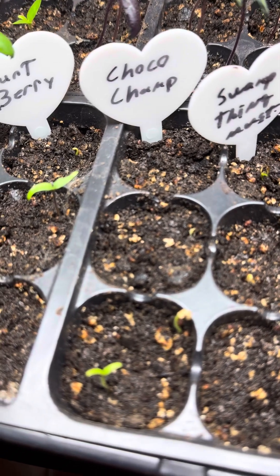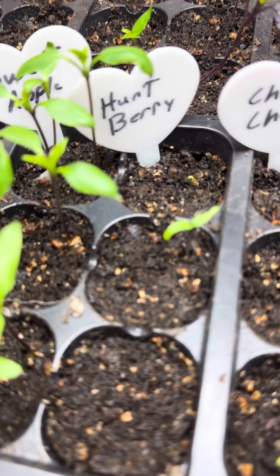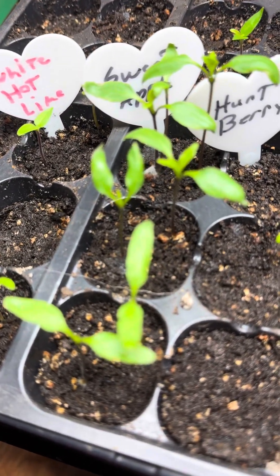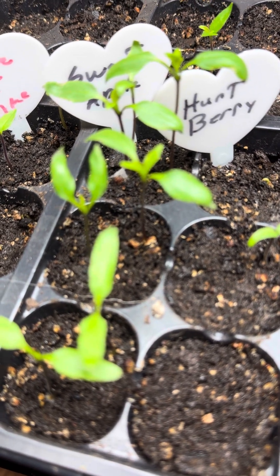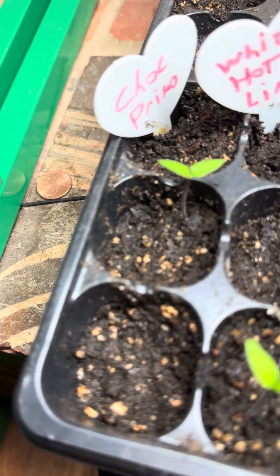Chocolate Champ, which is supposed to be hotter than the Reaper and is the hottest habanero in the world, so I'm excited for that. We have Hurt Berry — got the one. Sweet Apple — just every single one. I planted six seeds for every three cells for each type, so Sweet Apples — I'm giving away a few. White Hot Lime and Chocolate Primo, we got the one; he's doing his thing.